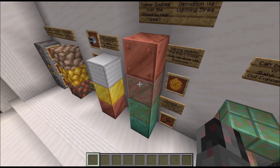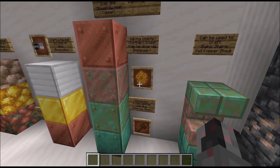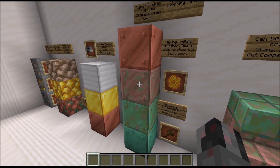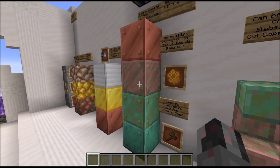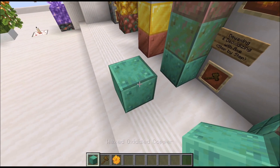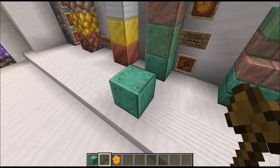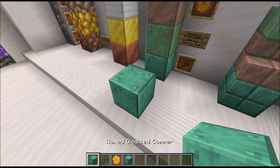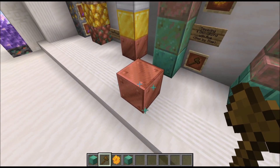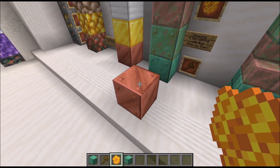If you want to avoid copper oxidizing or keep it in a specific oxidized state, you will need to wax it, which can be done with honeycombs — just apply a honeycomb to a copper block and it will remain in that state. To de-wax or deoxidize a block, you will need an axe. If I click on a waxed oxidized block with an axe, it becomes just oxidized copper. Click again and it becomes less oxidized, and again until we're back to a fully unoxidized block.